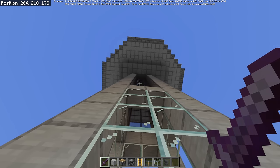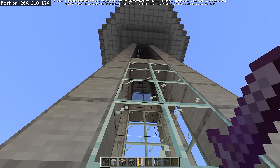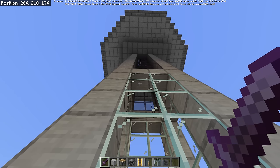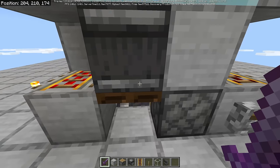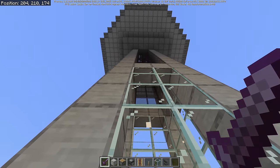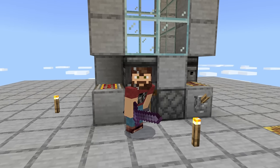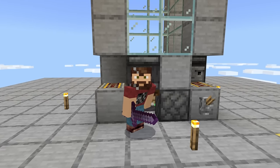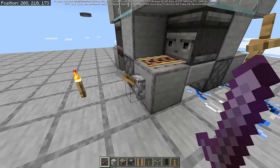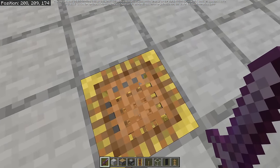And there we go — mobs are dropping in. On Bedrock Edition it's going to be a pretty slow pace, but now that we have them dropping in I want to confirm they're not dying on the way down. They're not dying — they are getting killed by the tridents. Now I'll let this run for about an hour and see how many drops we get.